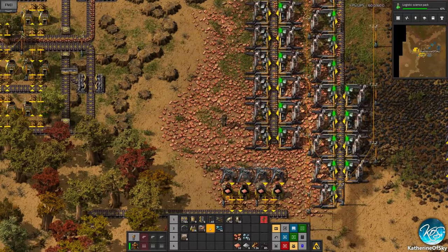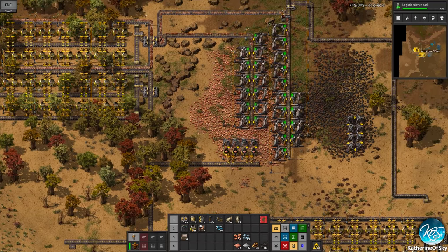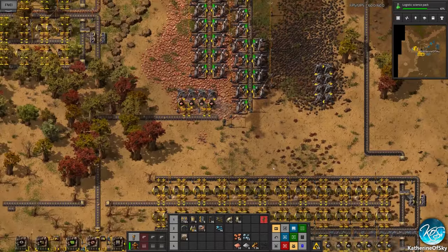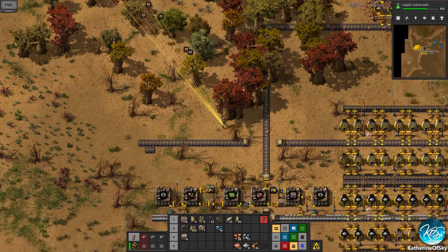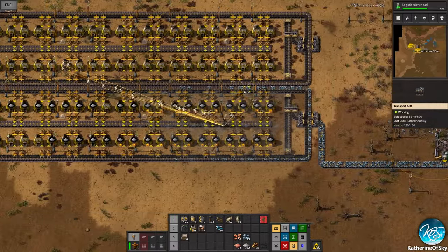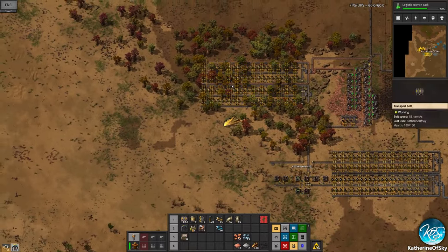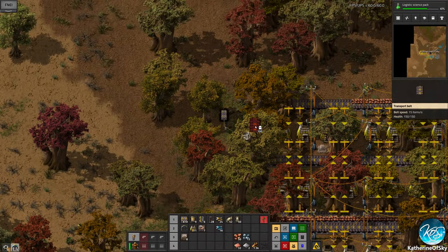This side also needs some power so let's take this over there. These are not working because they have no coal. Let's let those keep producing for a tiny bit longer while we get this stuff on. It looks like we have iron now — look at this, it's backing up. That's pretty great. Let's pick up the belts and inserters we need.